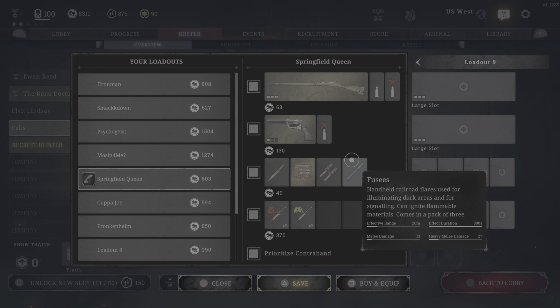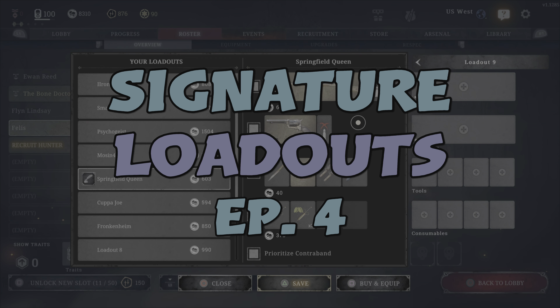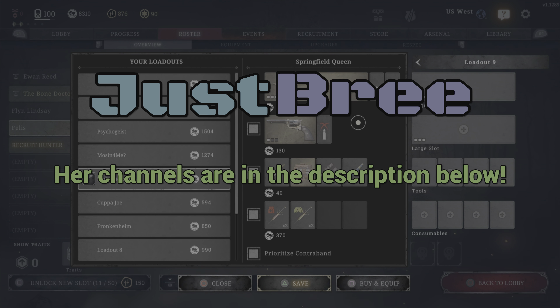Good evening, or good day — it all depends — and welcome back to the Impossible Iron Man channel. Today I have for you the long-awaited Signature Loadouts Episode 4, featuring the one and only Springfield Queen, Just Bree.